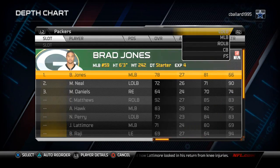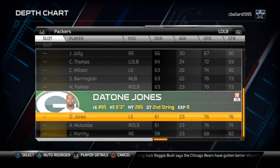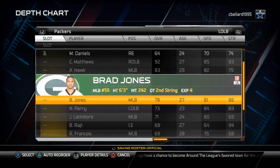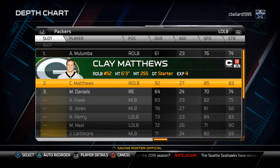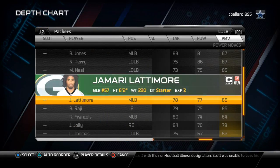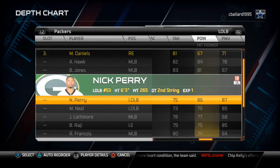Moving on to the left outside linebacker position - this position is not used in the nickel strong, so I like to substitute a no-name I'll never play in. That's Andy Malumba. At second string, I put in Clay Matthews because he's going to be playing on special teams. If Clay Matthews gets hurt, I want a backup option for the special teams unit, so I look at hit power and pick the fourth best guy. With ratings of 95, 86, 84, and 87, I put the 84 guy in - that's AJ Hawk in this example.